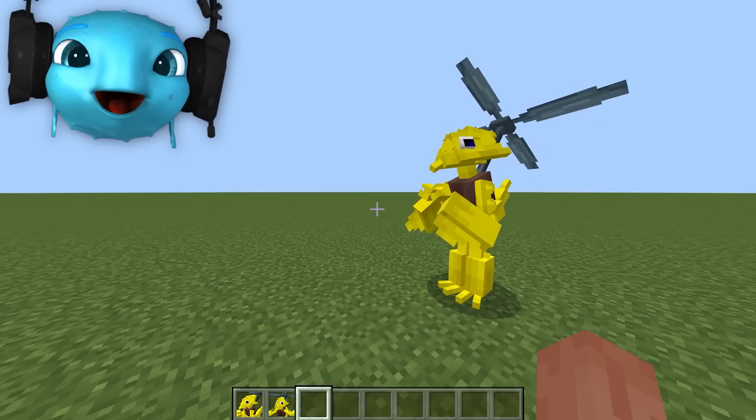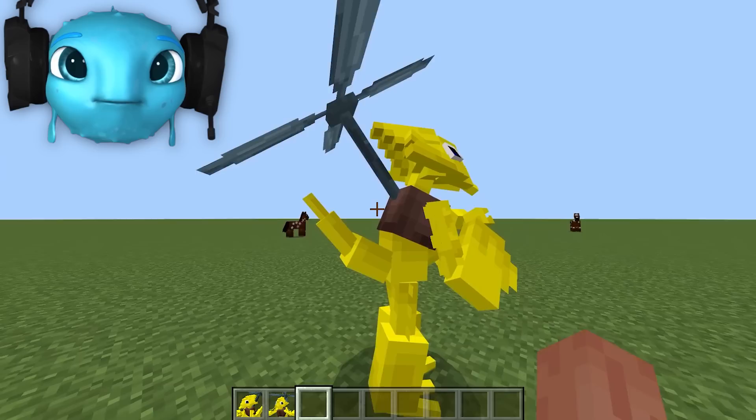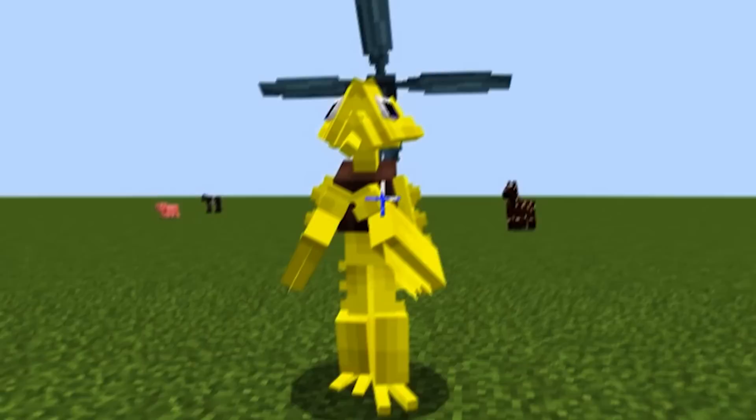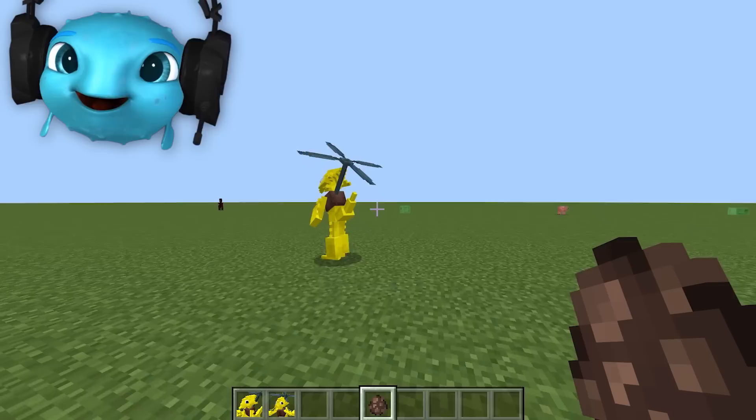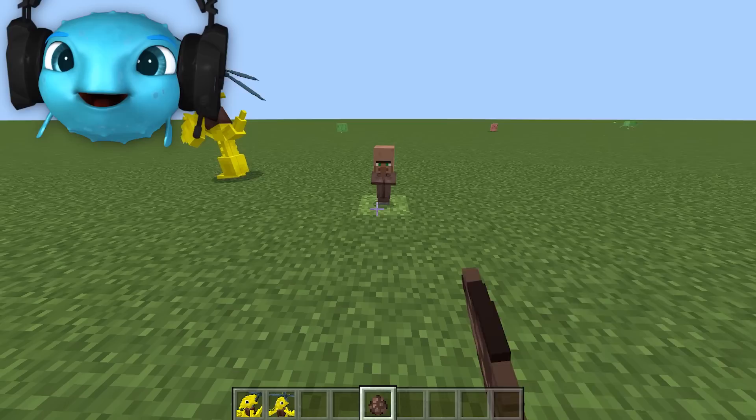Oh my gosh! This looks identical to the one in the actual game. He's got his propellers, his very devious look, like he's about to just destroy every mob in Minecraft. I think the developer made it so Rainbow Friends attack villagers, so I want to test that out.